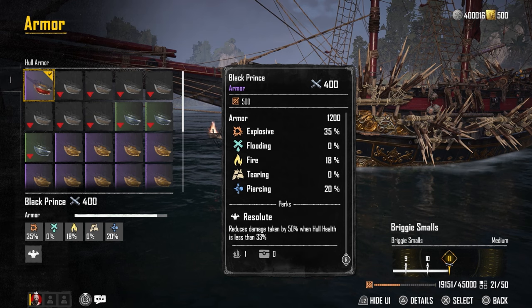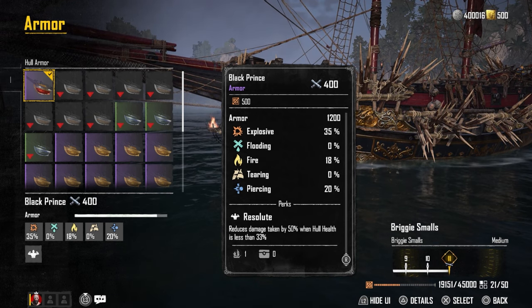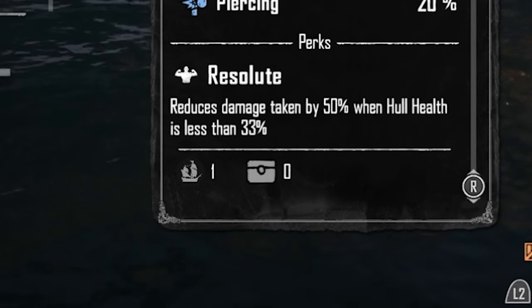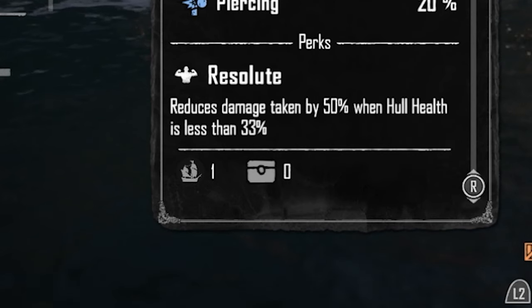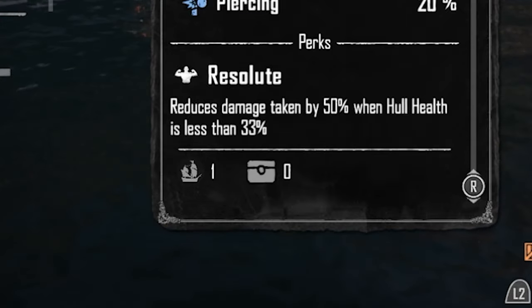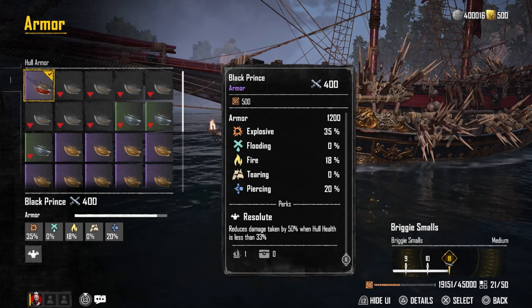Armor-wise, I'm going with the Black Prince, which can be obtained from the Black Market or as a drop from the legendary chest in Cutthroat Cargo. The Resolute perk gives you a solid 50% damage reduction at one-third of your hull health. This comes in really clutch when things get dicey, and I like it a bit more than the brief armor buff you get on the Royal Custodian after using a repair kit — not to mention the increased mitigation from explosive and fire damage on the Black Prince.